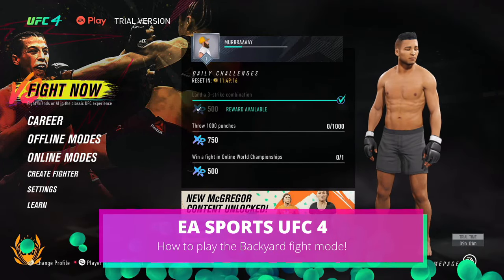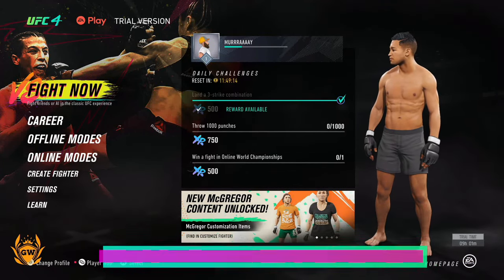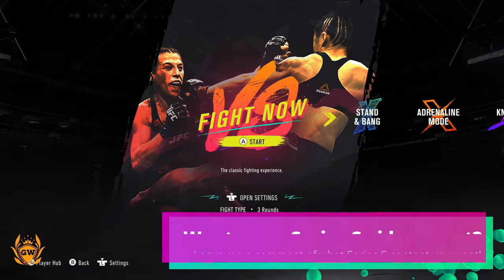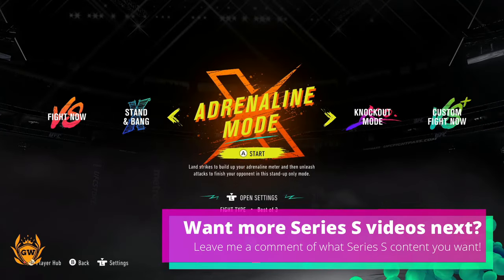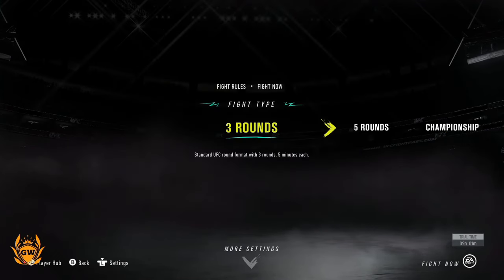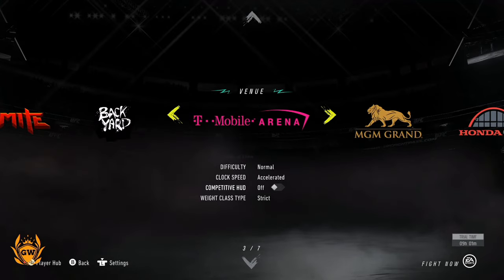What's up UFC 4 fam! I'm going to show you right now how to fight in the backyard. Go into your fight, and before you select what type of fight you want — whether it's Fight Now, Stand and Bang, Adrenaline Mode, or example — press down the left stick on your controller and it opens up settings where you can change the round type.